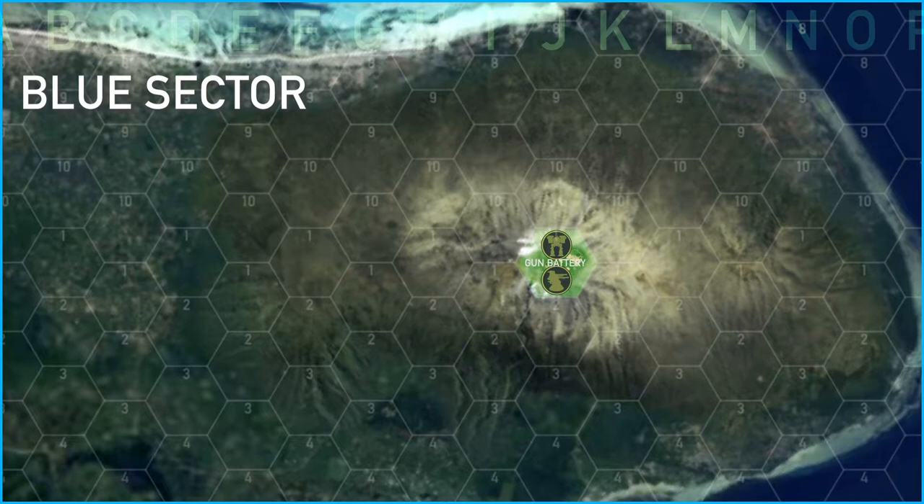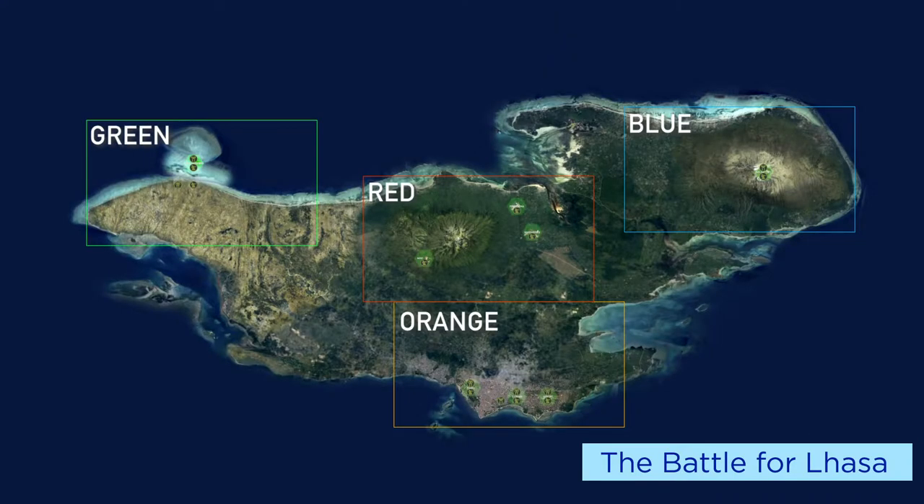Blue sector is where the main volcano is. On top of that dormant volcano is a large naval gun installation, which is keeping dropships from being able to land on the planet. Although players can take the communications array and contact their dropships, if they don't take the naval gun position, the dropships could be destroyed on the way down. Those are the four sectors.